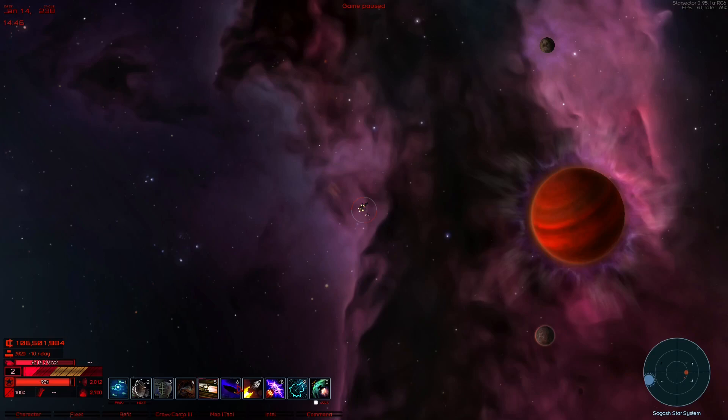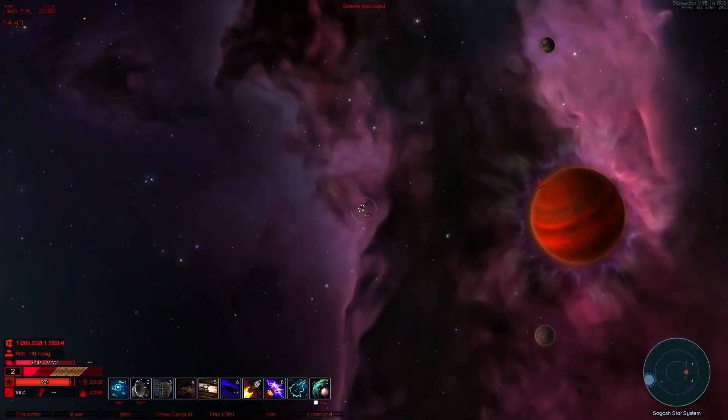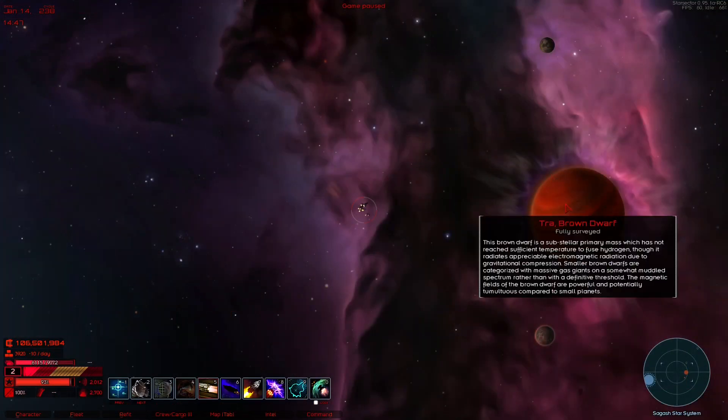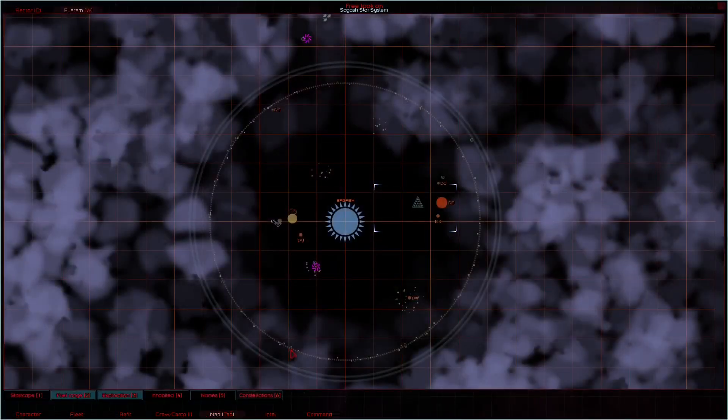I decided to do something stupid. This was a gas giant in the system I was talking about colonizing — I dropped an End Brain Oscillator on it and it's turning into a brown dwarf. Not entirely sure what that means or what it's going to do, but we'll see.